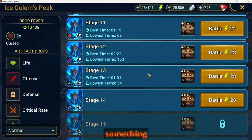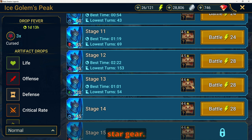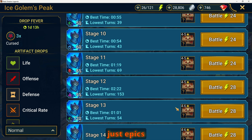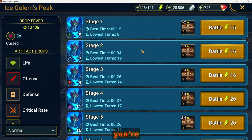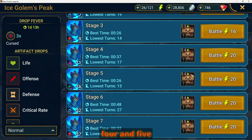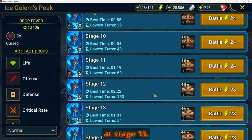On average I'm doing stage 13 in a minute to a minute and a half, and I'm getting four to six star gear. This is my indicator to tell me I can start getting rid of lower level gear and only focus on five star gear or above. I'm at the point where I don't even keep rare gear for the most part — just epics and above. If you're a newer player, don't invest too much in one to three star gear because you'll get to this point soon.